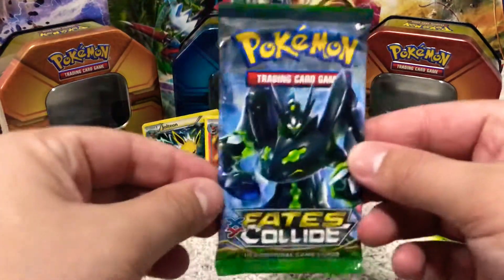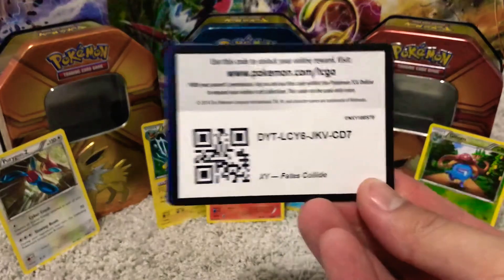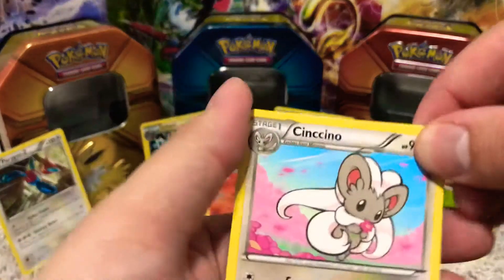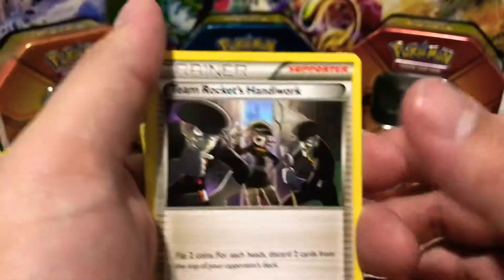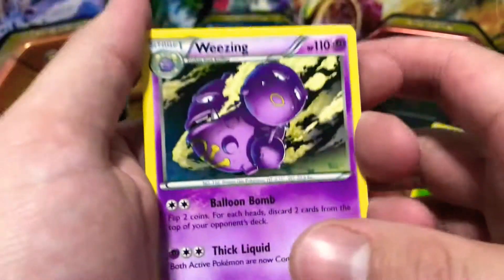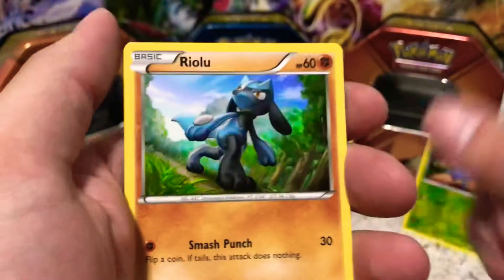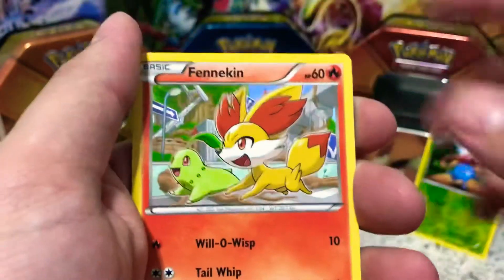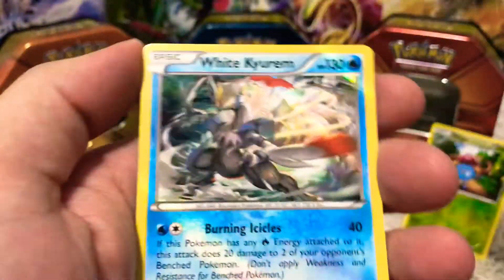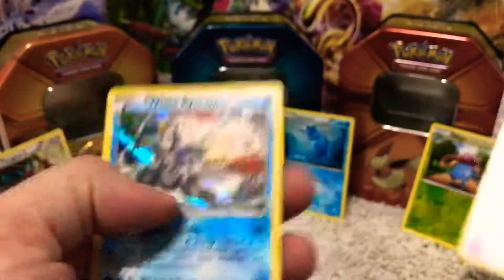Moving on to our Fates Collide. Code card. Three to the front. Cinccino, Team Rocket's Handiwork, Team Rocket's Handiwork — followed by a Weezing, pretty appropriate. Larvitar in a cave, Seel, Riolu, Jigglypuff, Fennekin, reverse holo Dusclops, and a White Kyurem holographic. Very nice pull.